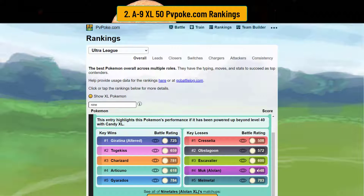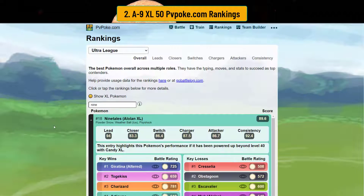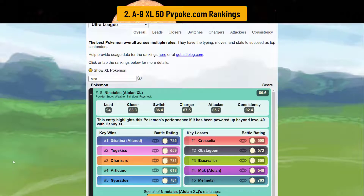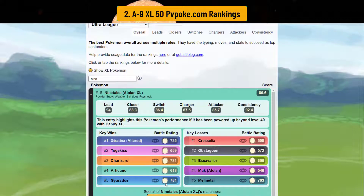Alolan Muk gives you a hard time if it hits you with sludge wave — it will likely KO you. Melmetal is also a problem, so make sure you have something that covers it on your team. That said, it's incredibly powerful — ranked number 18 as an XL, with great coverage. It's best used as a lead but does well in all positions. If you encounter a hard matchup like Melmetal or Registeel, you can pivot out.